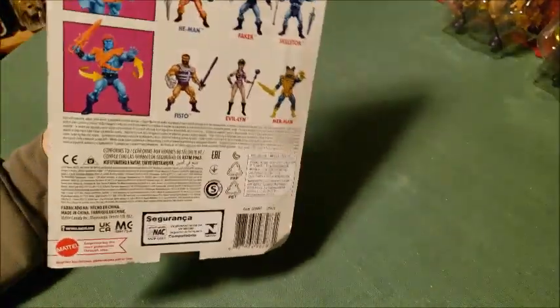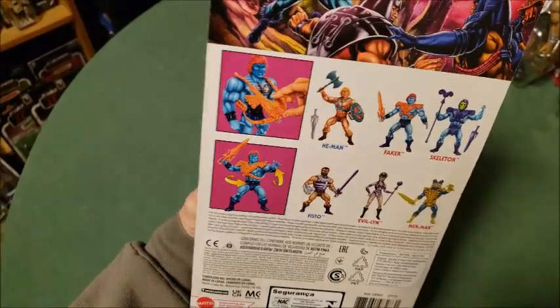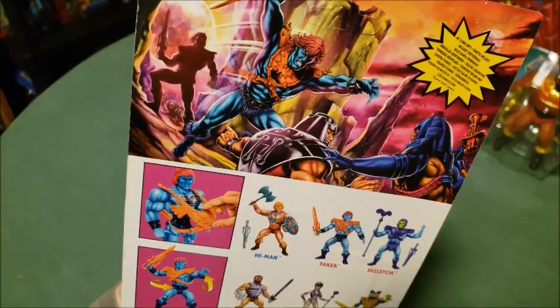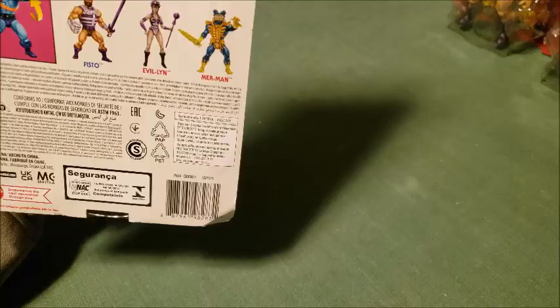You can see his card back there. Now it looks like Man of Faces and Ram Man are locked in battle, but Faker's attacking them. I can't tell who's in the background — might be He-Man. Anyway, we'll open up the figure and see what it looks like inside.